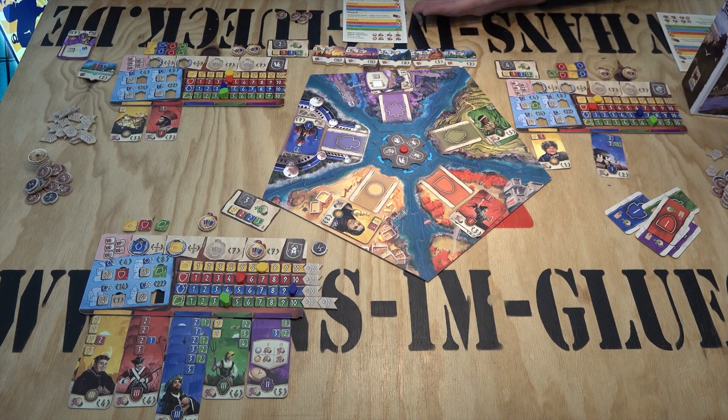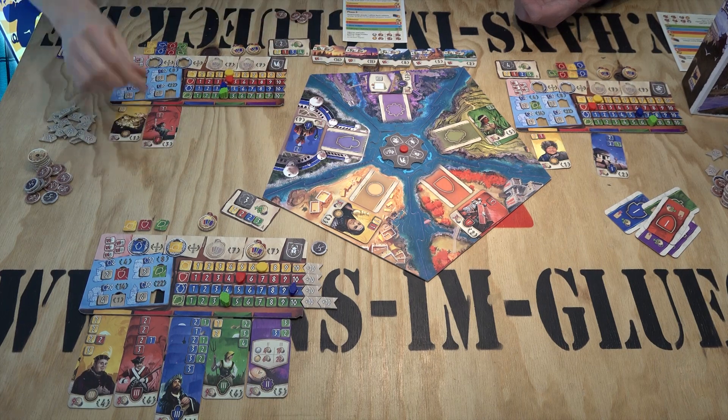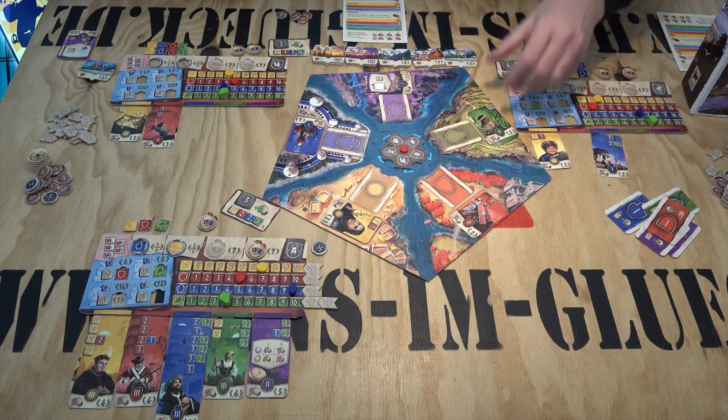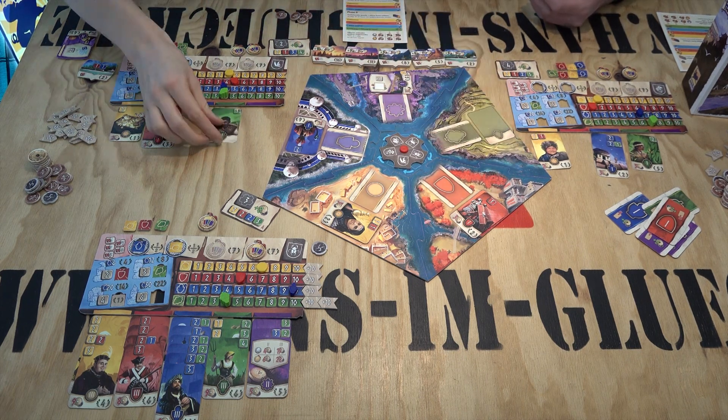Now we're in the second phase, which is similar but has one key difference: now there's a starting player. In my case it's me because I have the lower number — I have the two, you have the four. I take one card from one pile, but I can only take one face-up card — I cannot look through the pile. Instead of using the wheel, I can take any card I like. So let's say I want more military — I take this card, place it here, and I even pay one coin less for each military card I already have. So in this case I don't even pay any coins. Then it's your turn, and we alternate back and forth.